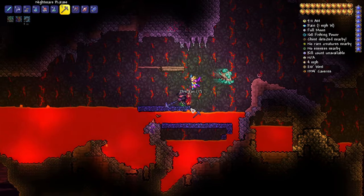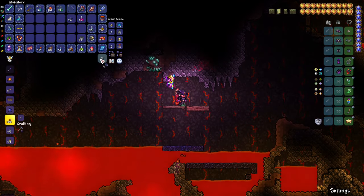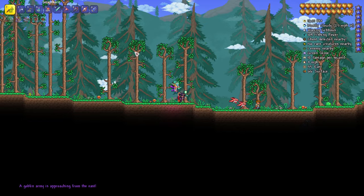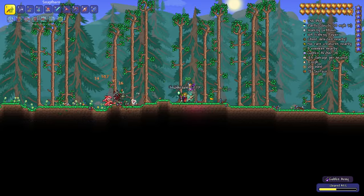You also need 20 obsidian to craft an Obsidian Skull. Obsidian can be mined with an advanced pickaxe, so you need to defeat — or at least initiate fights against — the Brain of Cthulhu or Eater of Worlds to obtain enough materials to craft the pickaxe. Alternatively, you can use dynamite to explode and collect obsidian.